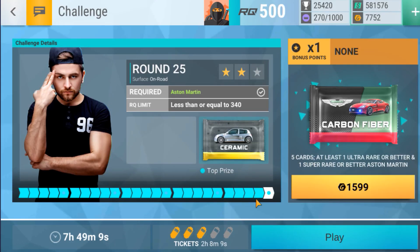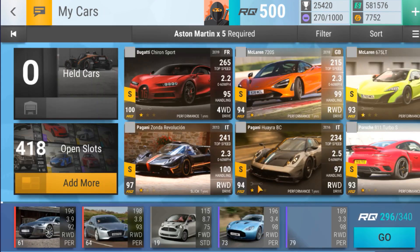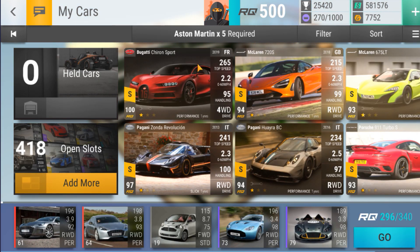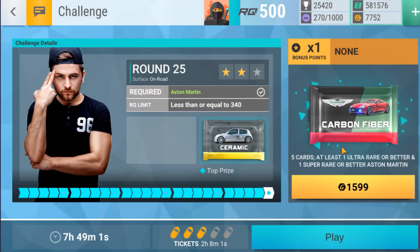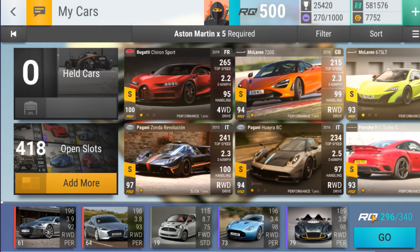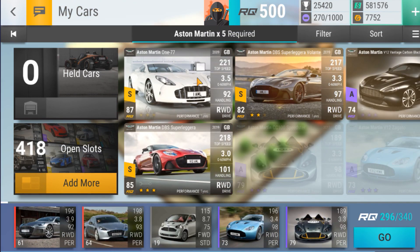I have been farming the final node up until now. For those of you who are still interested, it is Aston Martin times five. You can purchase Aston Martin carbon fibers as well - 15.99 in terms of gold. For me, I'm avoiding them because I have quite a few Aston Martins and I've got enough for this event, so I'm not going to spend my gold on those packs. Just to show you the hand I have been using to farm in case you were wondering.